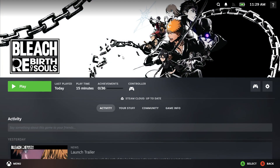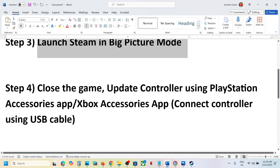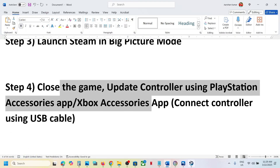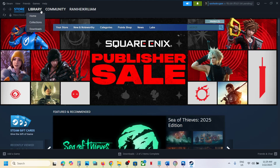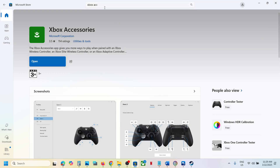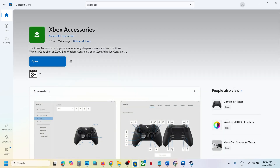If the controller is still not working, close the game and update the controller using the PlayStation or Xbox Accessories app. If you're using an Xbox controller, go to the Microsoft Store and in the search box type in 'Xbox Accessories app'.